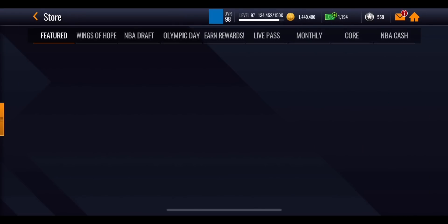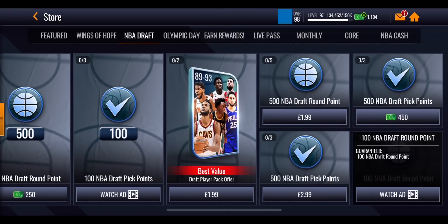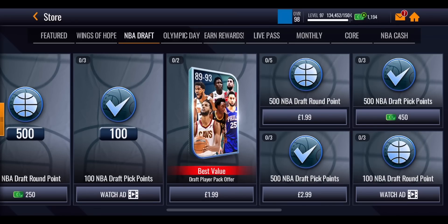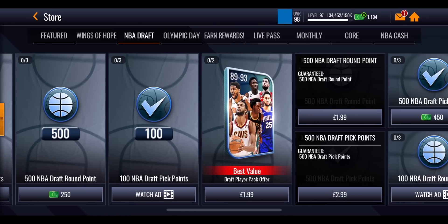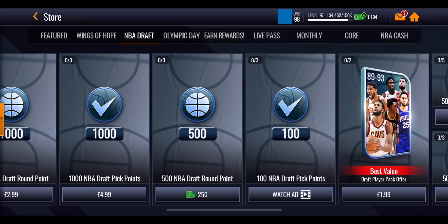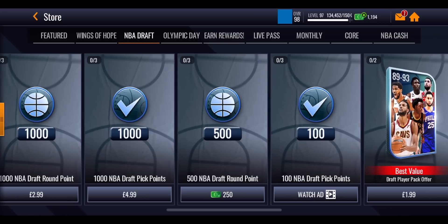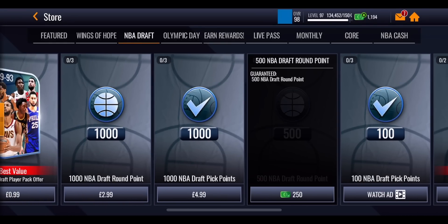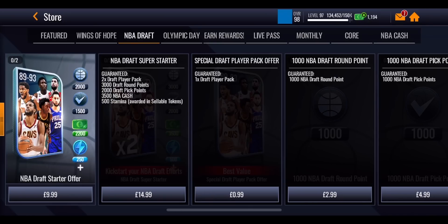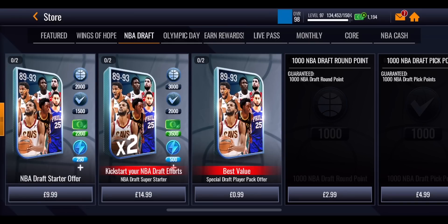Looking at the store, there's a watch ad pack on the right-hand side giving you 100 NBA draft round points, and these can be done three times a day — 300 total every single day. There's a cash offer of 450 NBA cash for 500 draft pick points, plus real money offers for extra points. There's an extra player pack costing real money, and a watch ad offer for draft pick points as well — three per day by watching an advert. There are also NBA cash offers for extra round points, money bundles, and extra stamina, cash, and players if you're willing to spend.